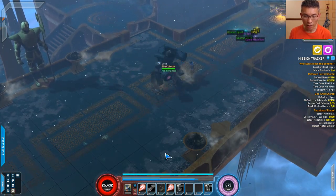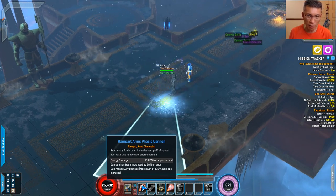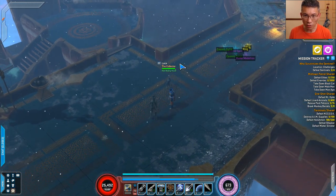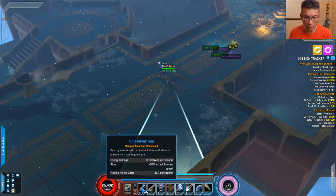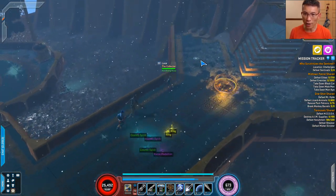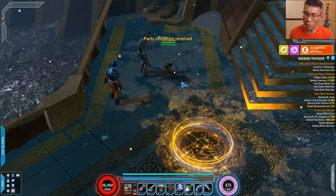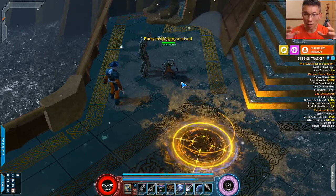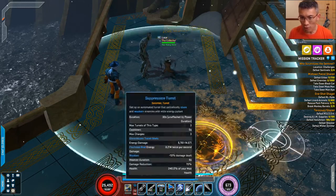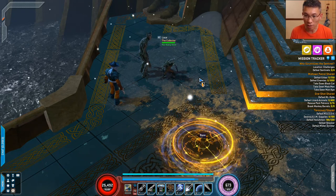I hope you enjoyed the Rocket Raccoon gameplay. This ultimate is buffed by summon ally damage by the way. So that's good. I hope you enjoyed this part of the video — in the next bit, I'm going to share with you the mathematics behind deriving some of these numbers and powers, in the event whereby you don't like some of the powers I picked, or want to know what other powers you could pick.